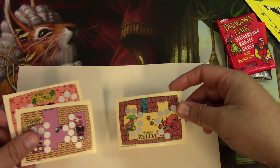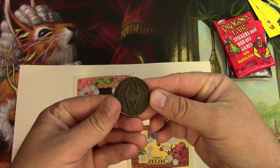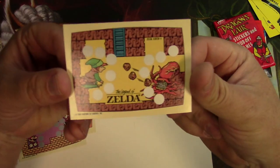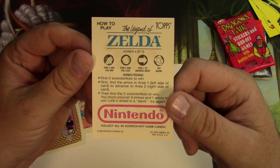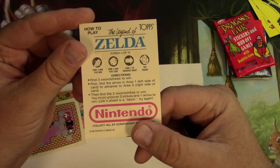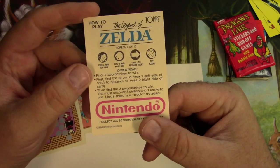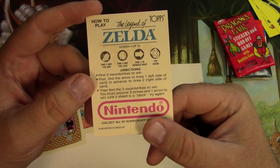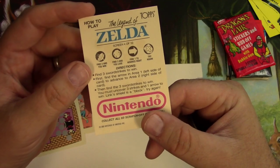I don't want to get scratch-off stuff on the desk, so I'm going to get my handy Skyrim coin. I want to do the Zelda card first. Reading the rules: you've got to find three swords to win; find three rocks and you lose, because you're fighting something that shoots rocks at you. Find one arrow to advance from area one to area two. Then find the three sword strikes to win.